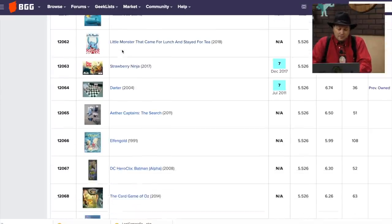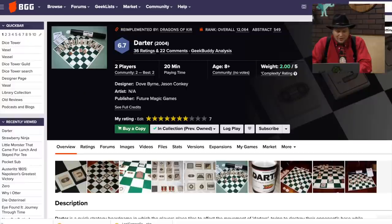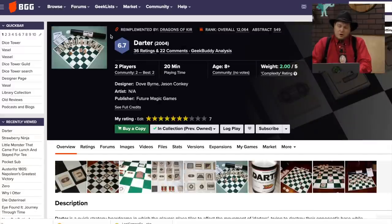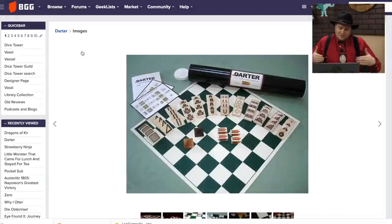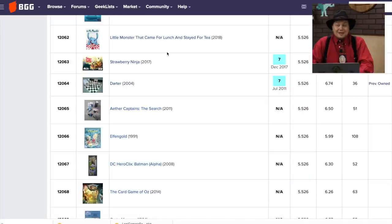Darter — only 36 people rated it, because it was re-implemented as Dragons of Kur, which ranked at 7,000 with 147 ratings. They're the exact same game with a theme added. Darter came in a tube — it's a game where pieces keep moving around the board and you're putting stuff in front of them to block, bounce, and go get the other person. It's like a pinball game but you're placing pieces to bounce at the other person.